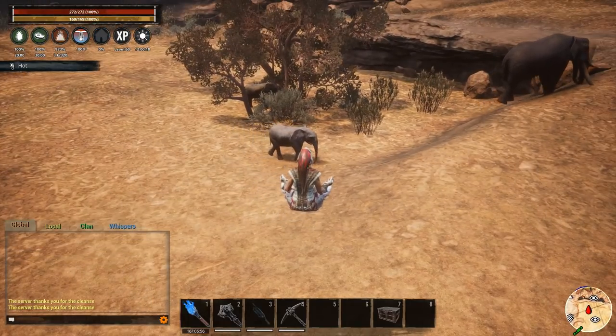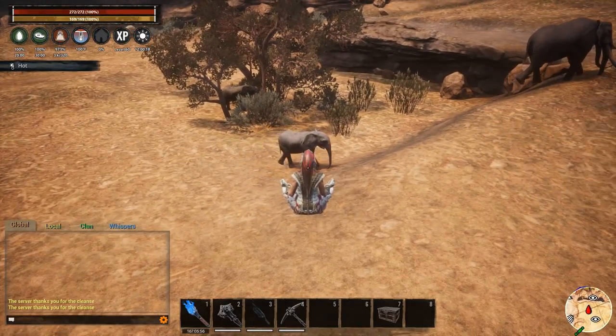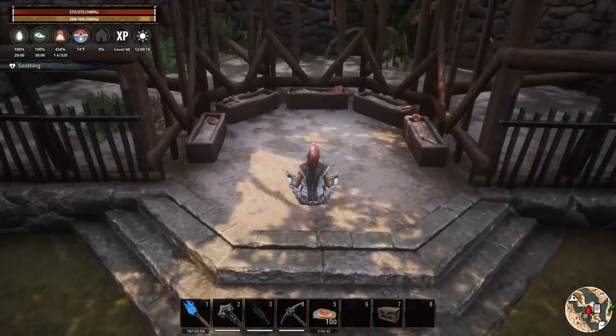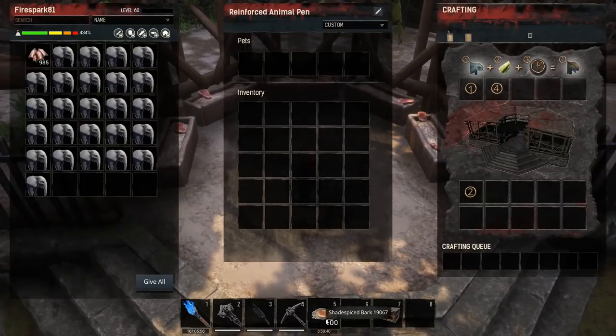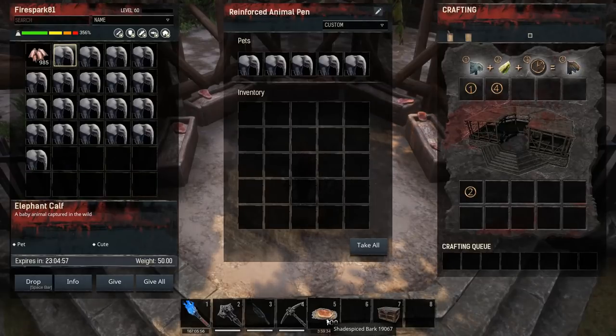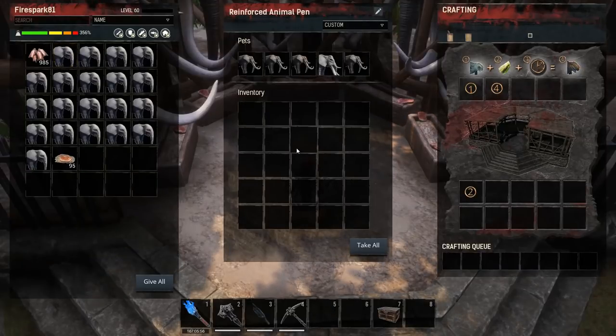You're going to need a ton of elephant babies because it's a super super rare chance to get the mammoth. Your best bet for food is bark — that's going to be your cheapest option. Shade spice bark will work as well, but once again it's not that much of a difference.